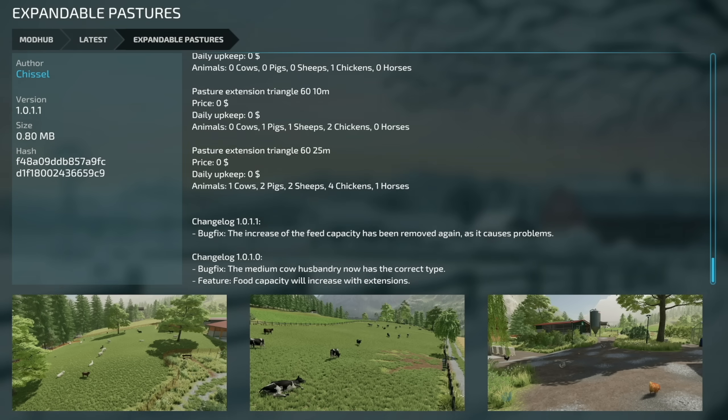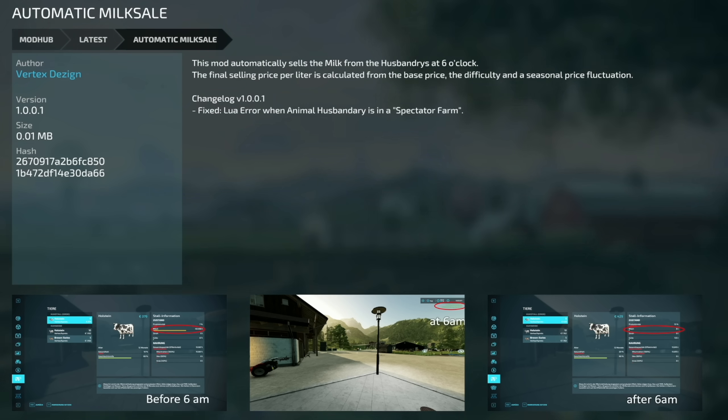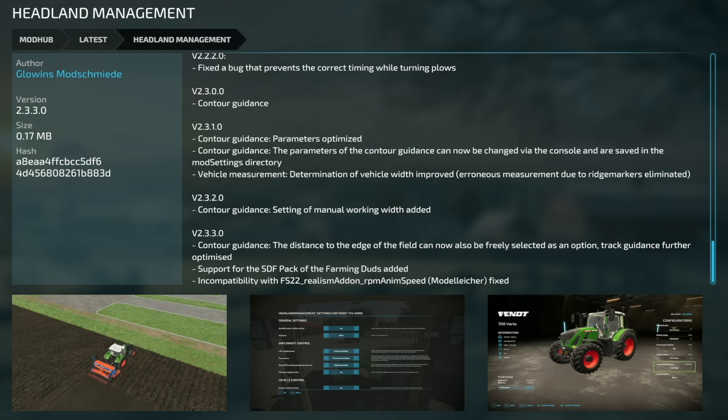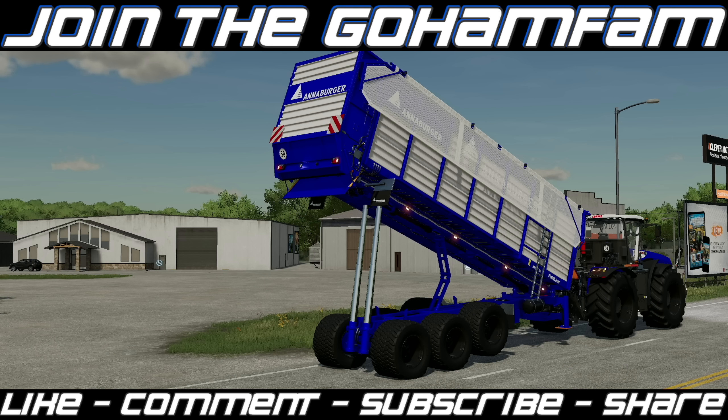Lastly, updates for PC and Mac: Expandable Pastures version 1.0.1.1 — the increased feed capacity has been removed as it caused problems. Automatic Milk Cell version 1.0.0.1 fixed a lua error with animal husbandry in a spectator farm. Headland Management version 2.3.3 — contour guidance distance to the edge of the field can now be freely selected, track guidance has been optimized, support added for the SDF pack, and an incompatibility with the FS22 Realism Add-On was fixed. Maize Plus Animal Food Editions version 1.3 added unique field types for Hakuchuka and resolved some smaller issues.